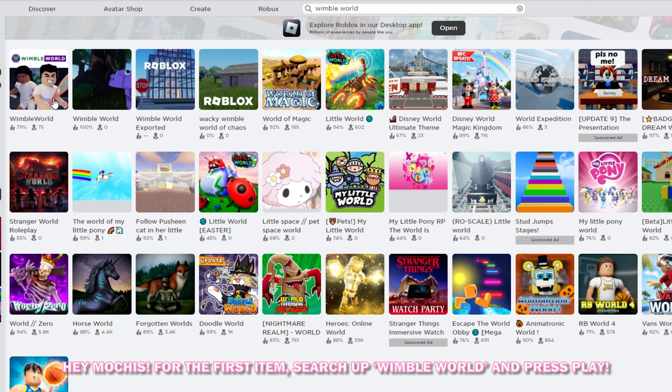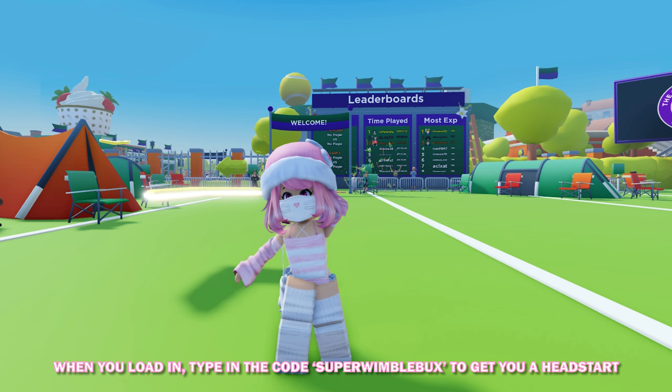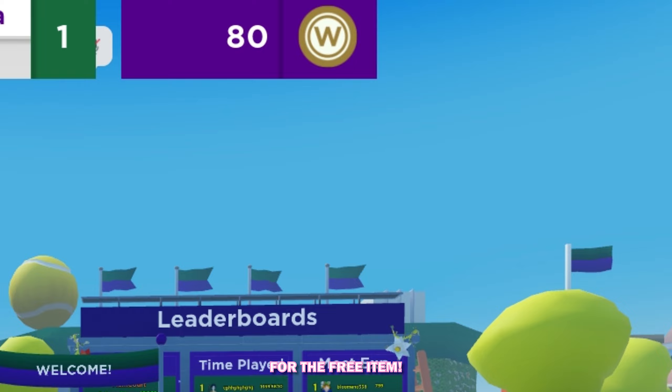Hey Mochis! For the first item, search up Wimble World and press play. When you load in, type in the code SUPERWIMBLEBOX to get you a head start for the free item.